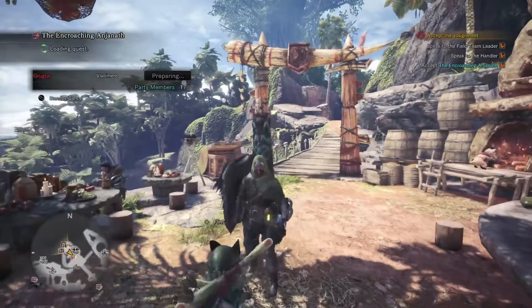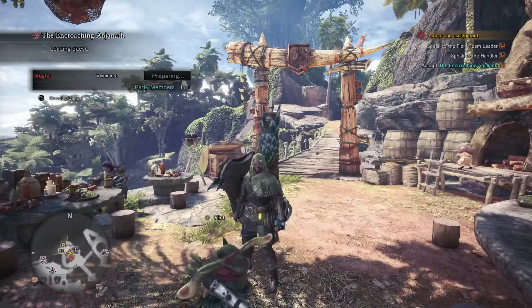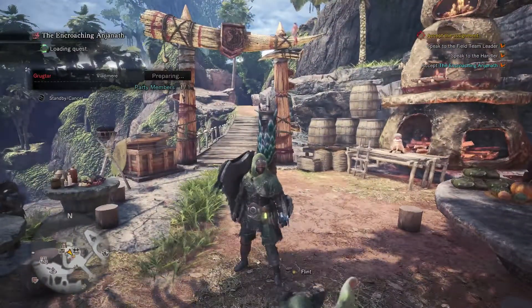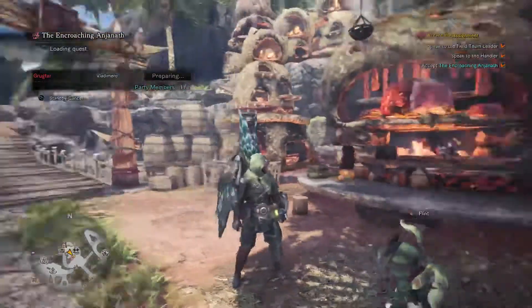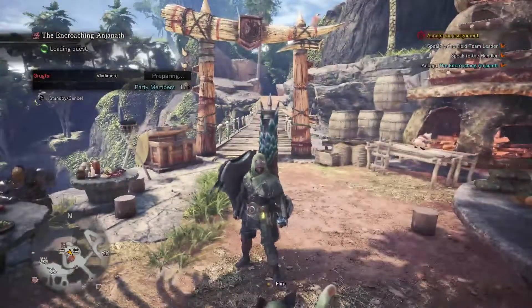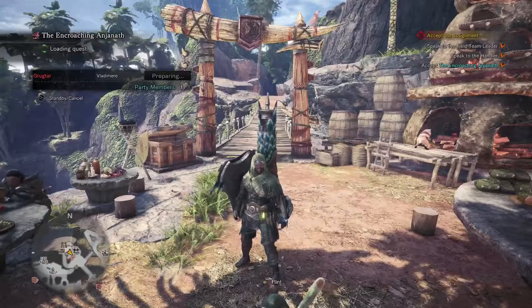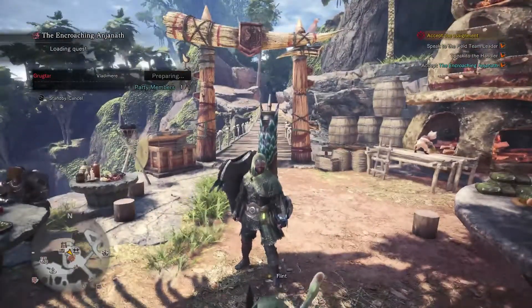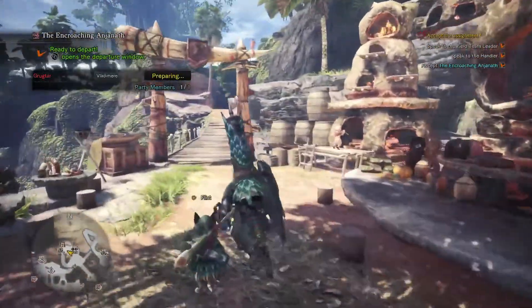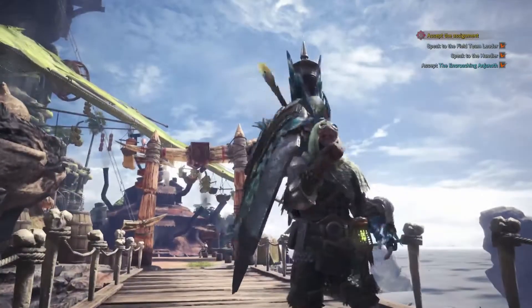We'll also go over how the lance works when we get there. We're just taking normal antidotes and potions - that's really all we're going to carry. I'm not used to having so few items in the other Monster Hunter games, so that's a nice quality of life thing for low rank. I don't know what high rank will be in this game though. Let's depart, head out to the ancient forest camp.